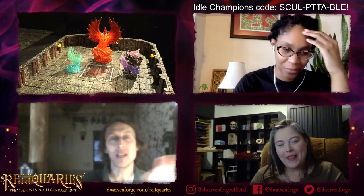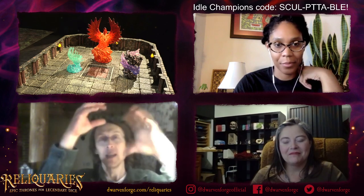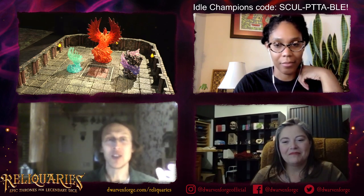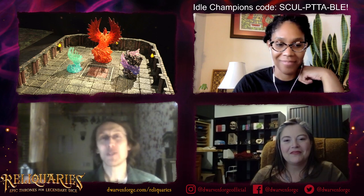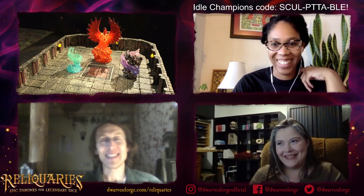One of the original Dwarven designs I did that fell by the wayside was a dice punisher — everybody has dice jails, but I wanted a dice punisher. It was kind of like a throne-looking thing with a giant war hammer that was actually a dragon's head, hinged so you could use it as a Dwarven execution device, and also if your die kept rolling ones, you'd put it in there and whack it. One of these days, maybe I'll make one of those.